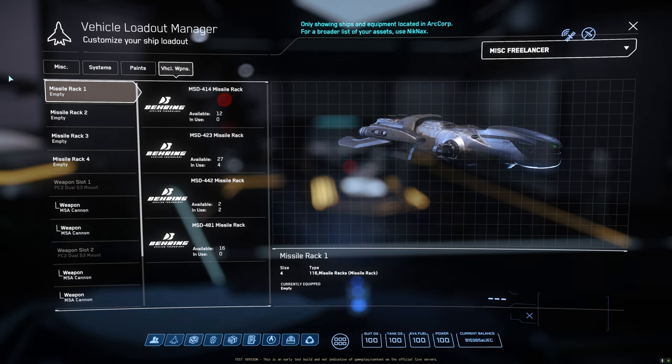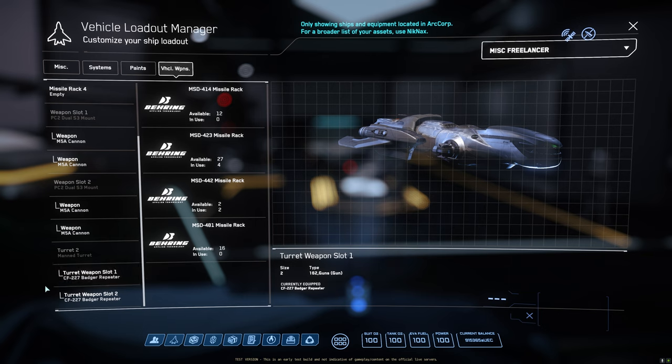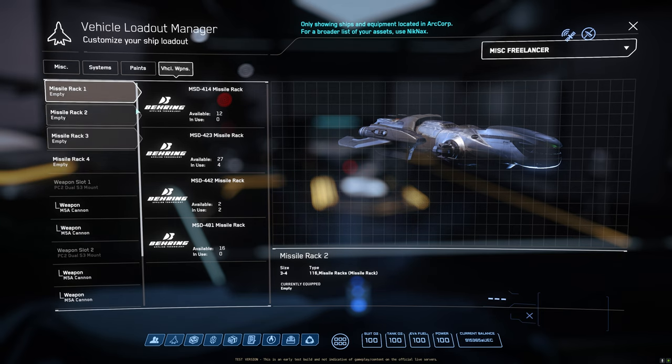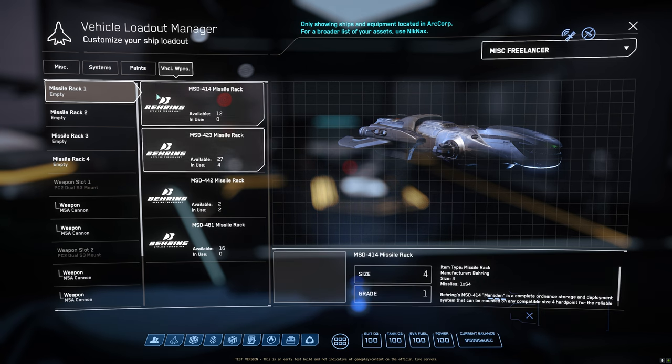For the Freelancer, the turret has two size 2 weapons, and the pilot controls four size 3 hardpoints that are already gimballed. The missile racks can also be switched — you can have 32 size 1 missiles, 16 size 2 missiles, or four size 4 missiles. Very fun to play around with as well.